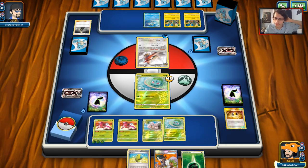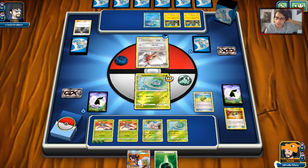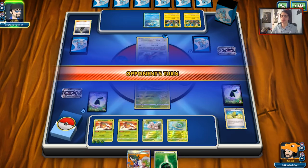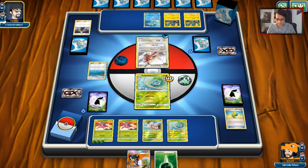We'll Max Elixir — probably just put the energy on the other Genesect. Nope, I only had six energy in the deck so we probably weren't going to hit it. We're just going to pass and lose our Bulbasaur here. Next turn though we're going to be able to go into Genesect. He's going to put Brooklet Hill into play and get another Froakie down.